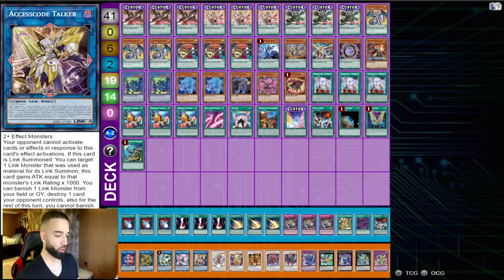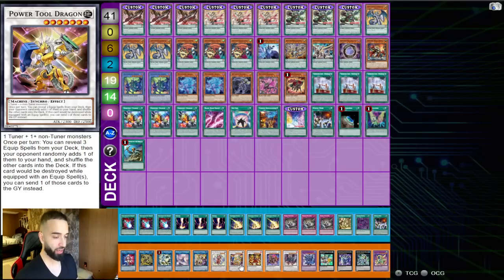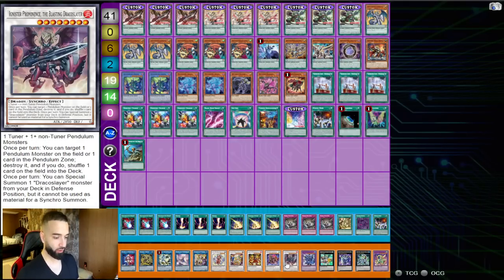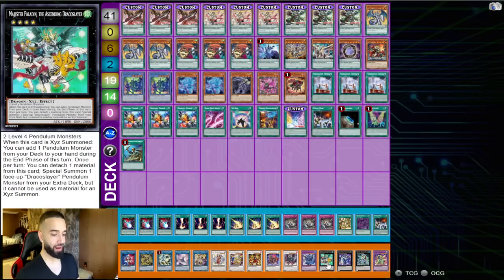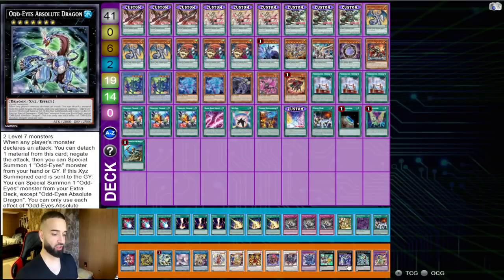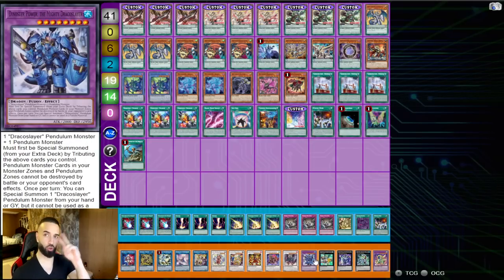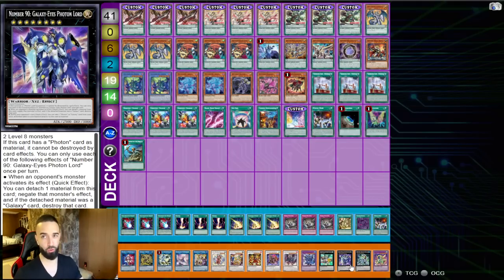Beyond the pendulum deck: Needle Fiber, Apollousa, Access Code — beautiful. TG Wonder, Power Tool Dragon — it's just free. That gives you two levels of Vortex, Meteor Burst, Baron, the floor Ignister, Dynister, Madison Paladin, Galaxy Photon Lord, Absolute Dragon, Vortex. The reason you play Photon Lord over Harbinger is: before you Needle Fiber, you can sometimes set up Ignister and Dynister, triggering both their effects, to go into a Nibiru stopper. You always want to do something to stop Nibiru — we are not trying to lose to Nibiru.